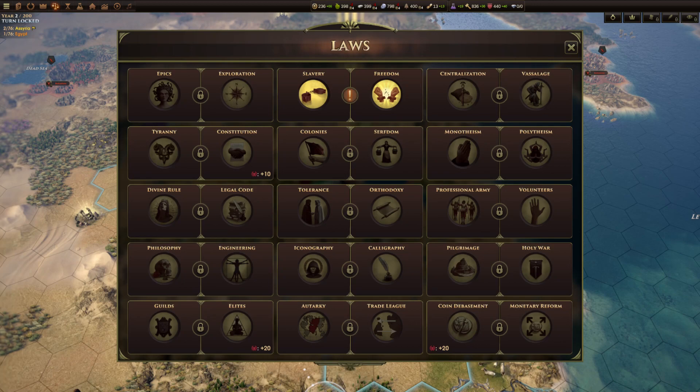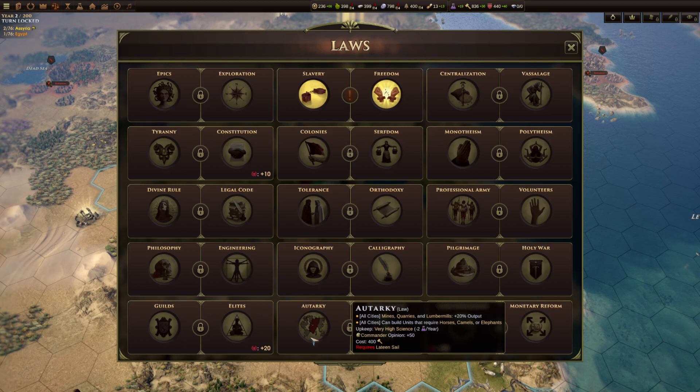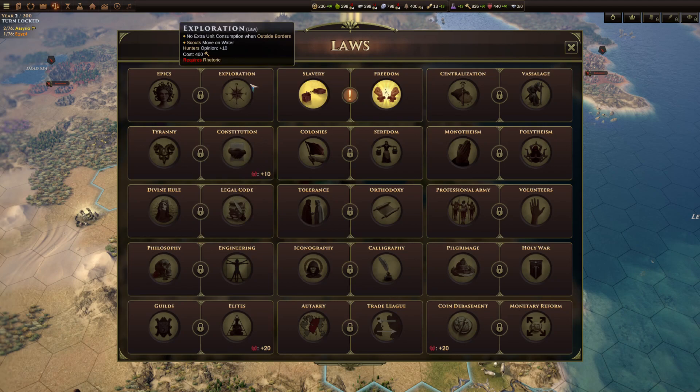Let me go over the different laws. They're all in pairs and listed roughly in tech order, so the top ones are the earliest you'll likely get and the bottom line are the later ones. You won't necessarily get them strictly in order since the tech tree is relatively free — you could potentially get some very late game laws without unlocking some earlier ones.